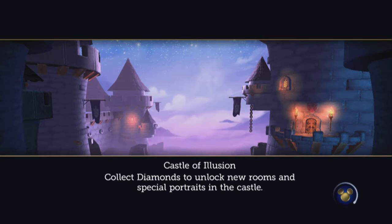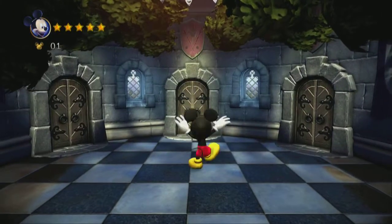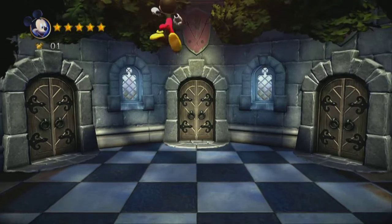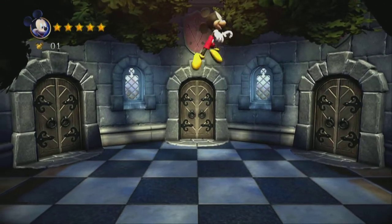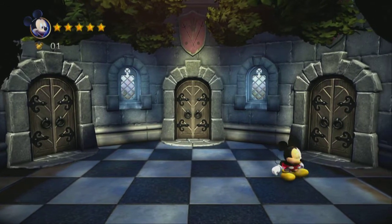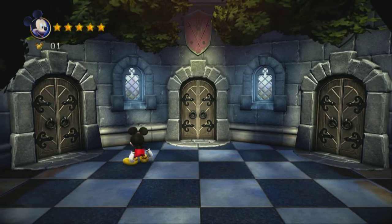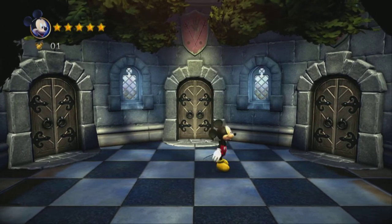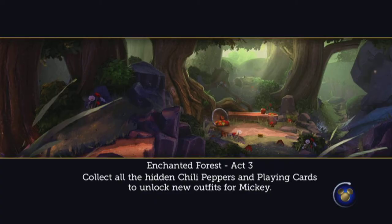Before we finish up here, I'm going to show you a boss fight so you can get an idea of what those are like. All in all, the game looks really good — it's a very pretty game, it's bright, it's colorful. If you're a Mickey Mouse fan, I think you'll really enjoy it. It controls really well once you get used to Mickey's momentum on landing and being able to compensate for that. Once you learn exactly how platforming in this game works, it's really fun. We're going to go ahead and go into Act 3, and this should be our boss fight — the actual boss of the first area.